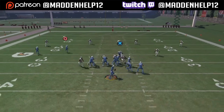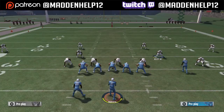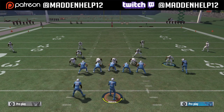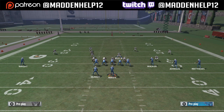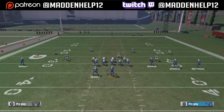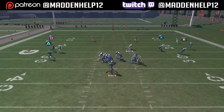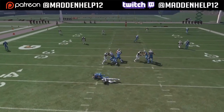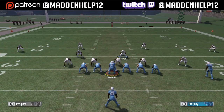Shift your D-line down and then crash them left if you're going to send the blitz left. You can put your right-of-screen defensive end in coverage, or you can leave him on a blitz. It's more consistent if you leave him on a blitz — that's a five-man rush. You can make it a four-man rush by putting the defensive end on the opposite side in a QB spy, zone, or man coverage.